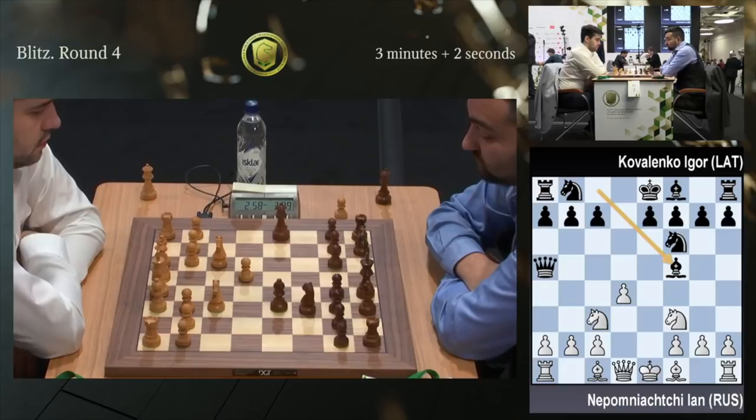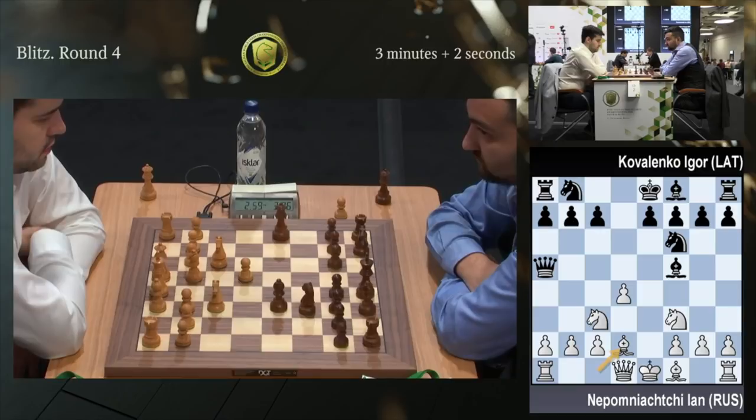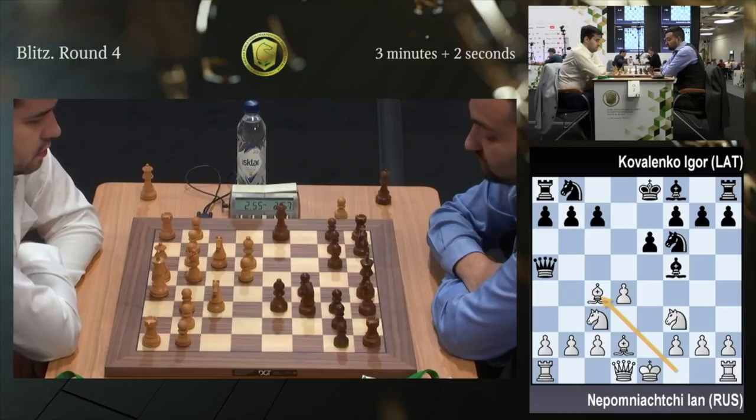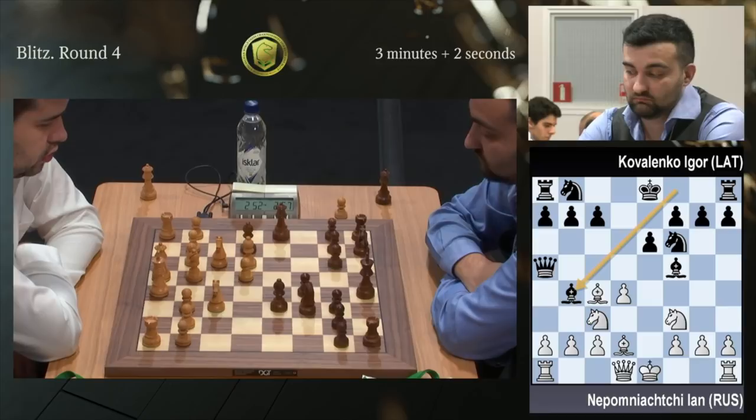That's an interesting line. Those lines are extremely tricky in the blitz. Now the question is what black is planning to play right now — e6 or c6? Yeah, e6, right. And then after bishop c4, c6 is kind of the main move. And there is bishop b4, which is very interesting. Bishop b4 — he did play it. A very strange looking move, to be honest.